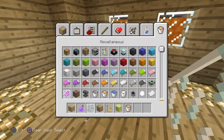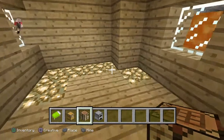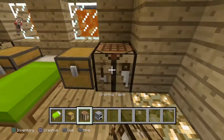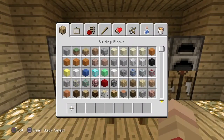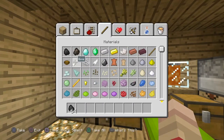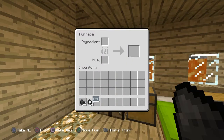This is basically your base. Add the furniture whatever way you want — I'm going to show you the way I do it. Put down a bed, two chests, crafting tables, and grab a bit of coal or a lava bucket for the furnace. And yeah, almost done with the tutorial.